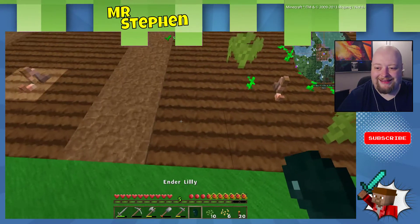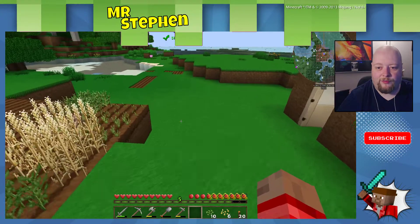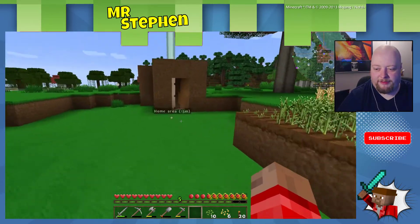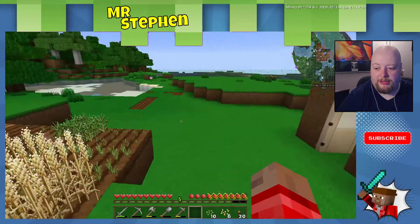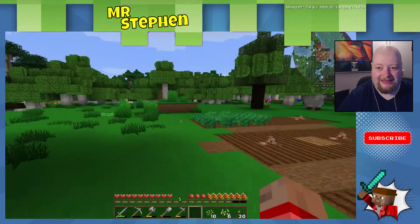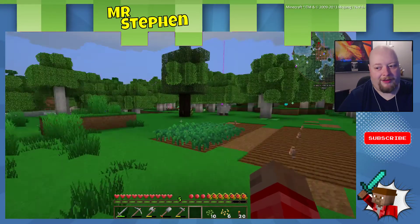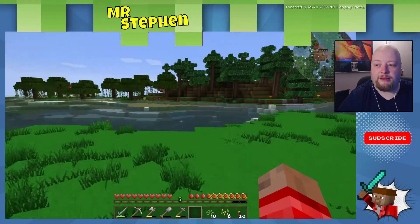We're going to put this ender lily down as well, right here. We've got to be careful of that — if we walk on it, it's going to hurt us, so don't walk on the ender lily. But it is going to start generating ender pearls, which we're going to need. We've got a couple of options now. We've got a bit of food growing and we don't really need that much food at the moment. We're going to need some more later on. I'm tempted to say let's cut down some trees like a proper lumberjack would, and entice some sheep over so we've got a little bit of a sheep farm as well.